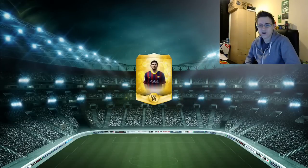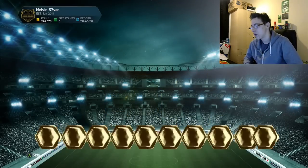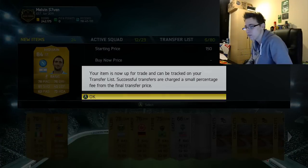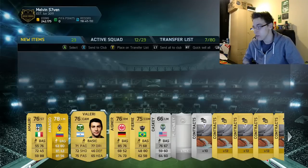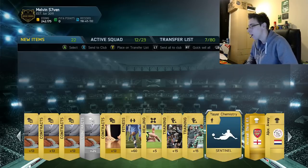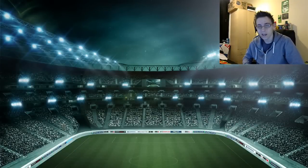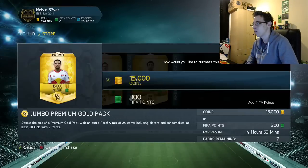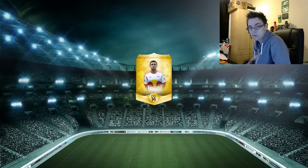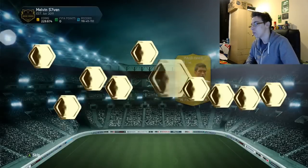Right, if you want cheap FIFA coins then visit MMOGA — the link is in the description. It's the first time I've had to say that because I've just been sponsored by them. The biggest YouTuber I know that's sponsored by them is iTani. They're actually really cheap — £7.41 for 100k — and very reliable. They also sell PSN and Microsoft point codes. And we get Higuain and Gando in this pack.